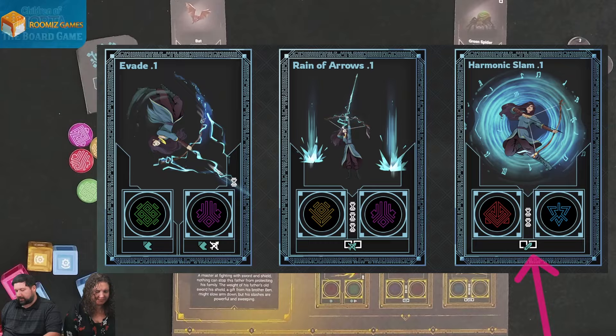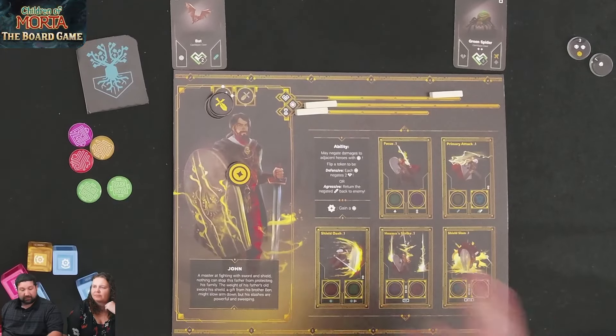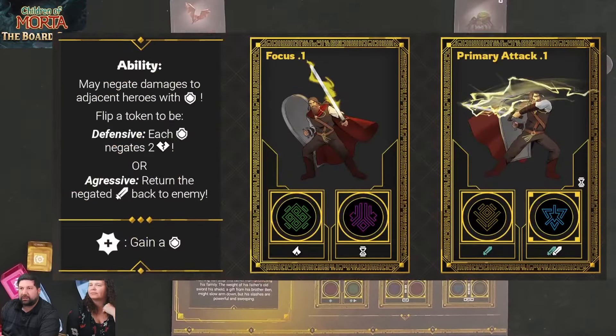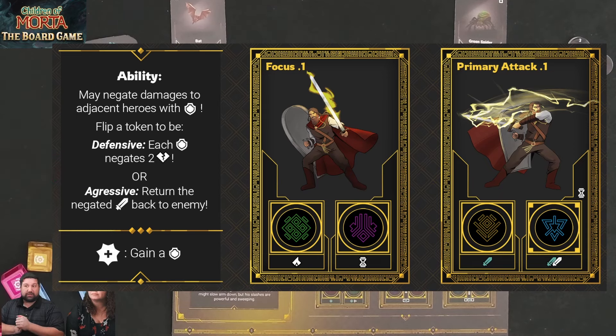Kim also has a range of arrows for a global effect and her final Harmonic Slam. My crit lets me get shields. My special ability lets me choose a defensive or aggressive stance: defensive means each block negates two damage, or aggressive means every block I do bounces back and hits the attacker. I can choose one of those two stances using one of my chips.